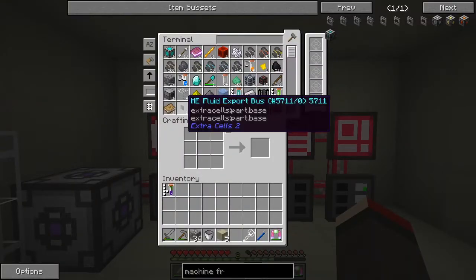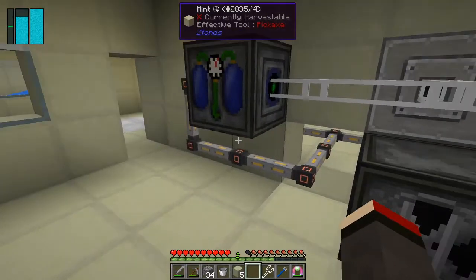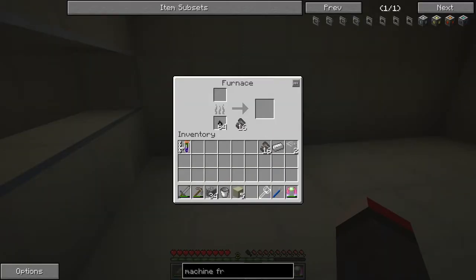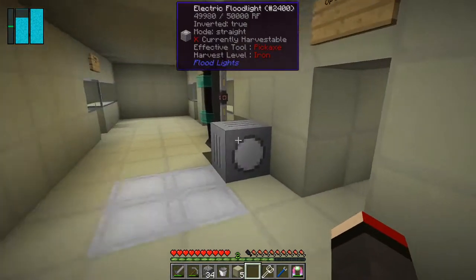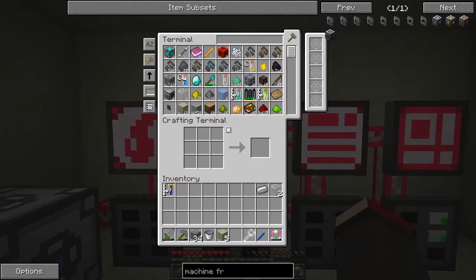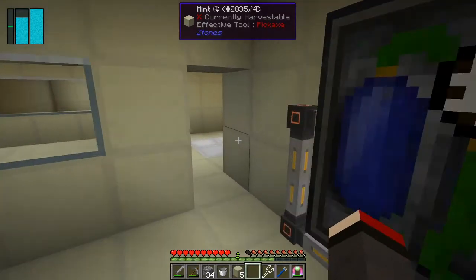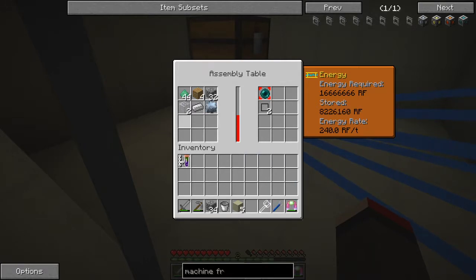We've got four pieces of glass — that's good. We've only got one ingot of iron at the moment, so we need more. We need nine times three — 27 pieces of iron. Let's take half a stack of those and get those cooking. Let's put half in there and half in there — it'll cook reasonably fast. In the meantime, we can start putting the items into this assembly table, and when we've got the extra iron it'll automatically show the recipe.